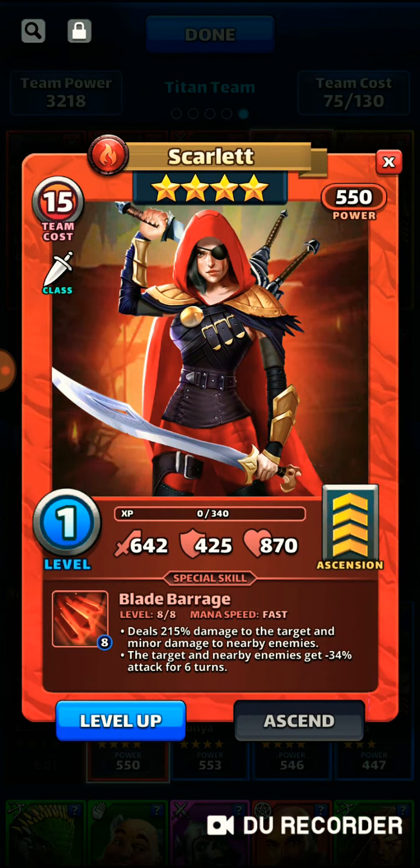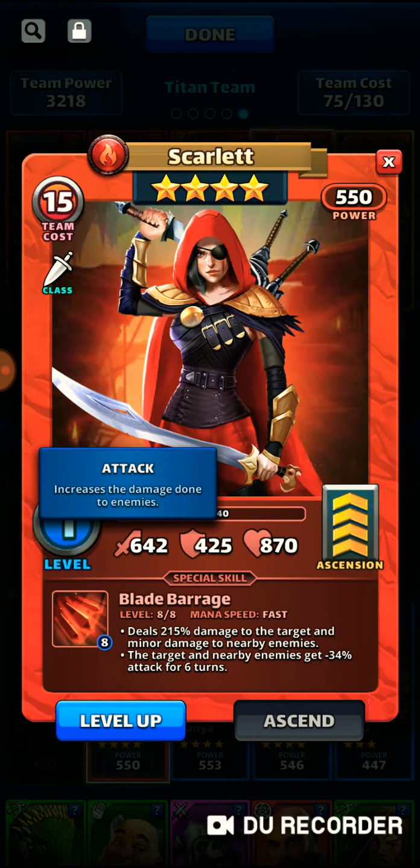The last hero is Scarlet. She's going to apply a negative attack to the titan, which might help me out a little and keep me in the game longer. She also has pretty good tile damage, so that's decent.